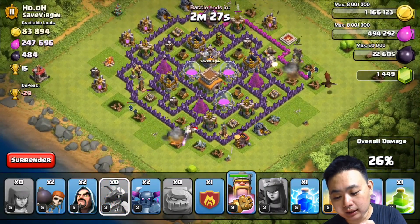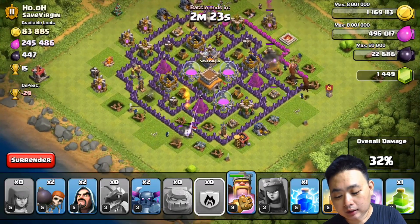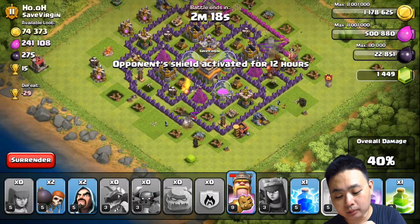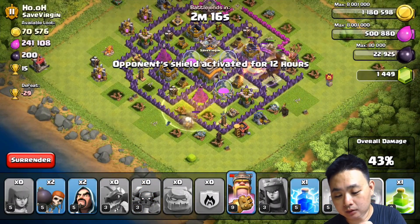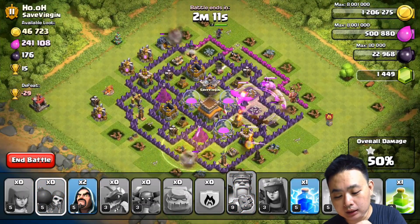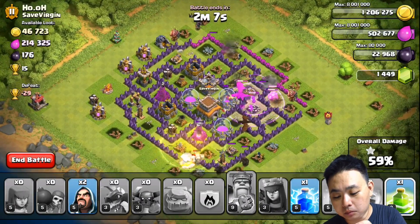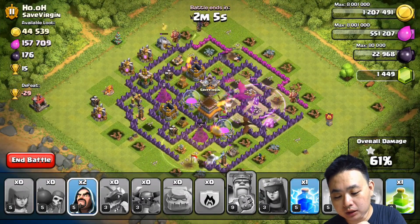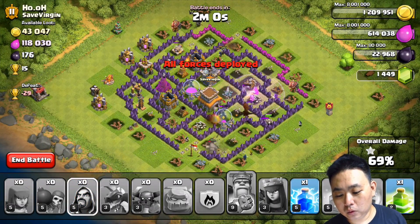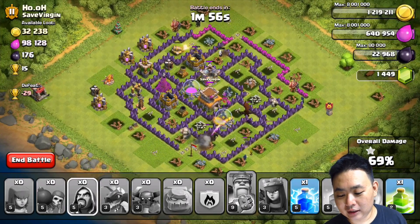The air defense is taken down. Let me draw in one dragon from the reinforcement troop, another dragon, a PEKKA, and another PEKKA over here. One healing spell, one rage spell, then two wall breakers and a couple more wizards. Oh no — the dragon has been taken out by a bomb, which is an effective trap.